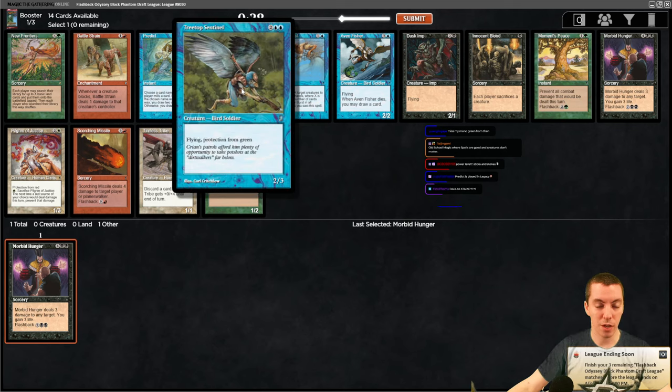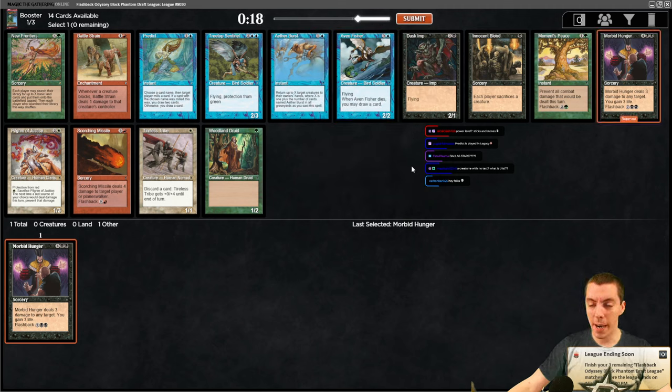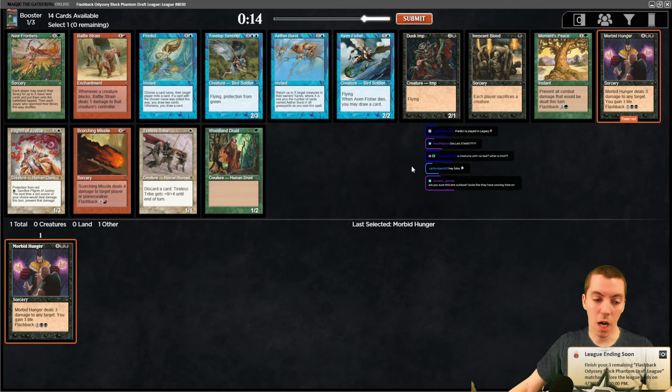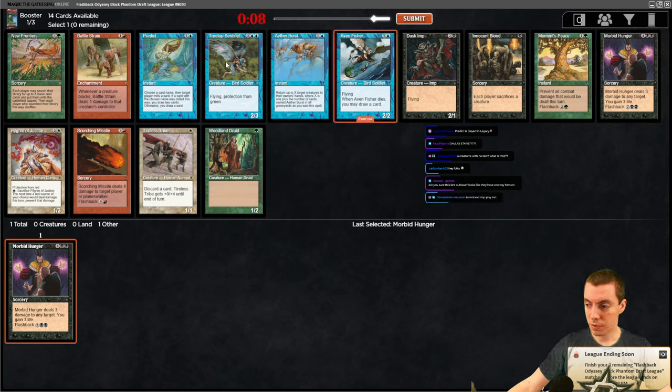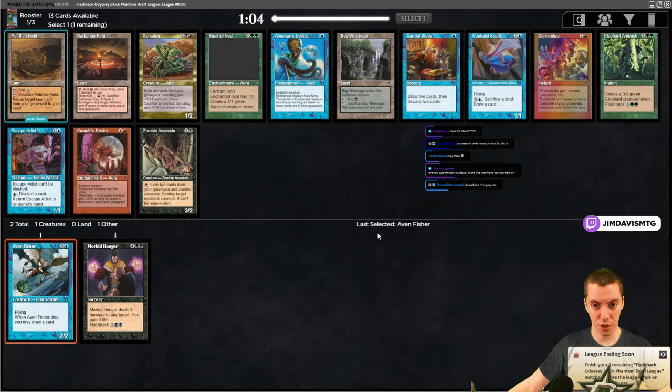This pack has some pretty good blue cards. Seton's Scout is a 2/3 flying pro-green - a 2/3 flyer for four is already good in this format. Also have Fissure, which is a great card - when it dies you draw a card. Another Morbid Hunger. I think Fissure is better than the Scout. Nishoba's Blood is not playable unless you have absolutely no creatures. Take the Fissure.